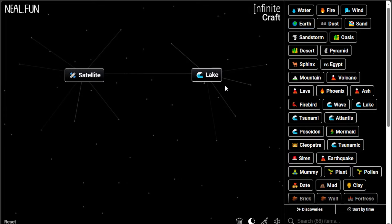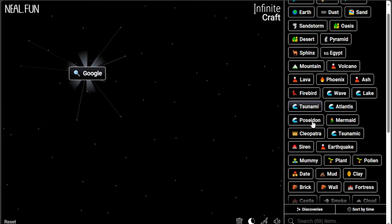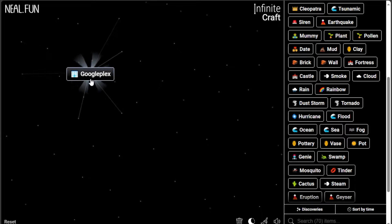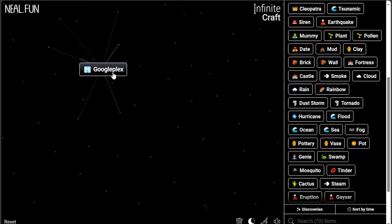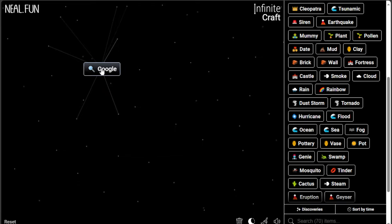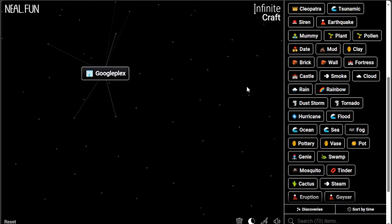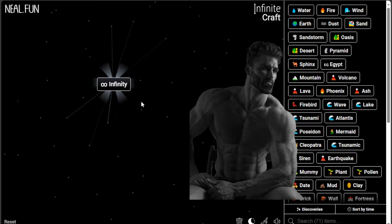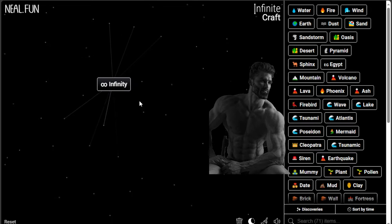Cactus, GPS — whoa! GPS with Rocket gives Satellite. Slide with Fire. I'm combining some stuff. Google! I got Googleplex — Googleplex and Google. The storm — Google and Google gives the same thing. Oh okay!